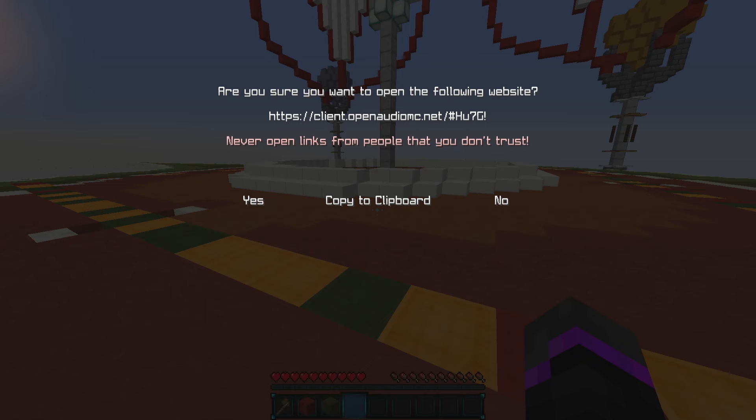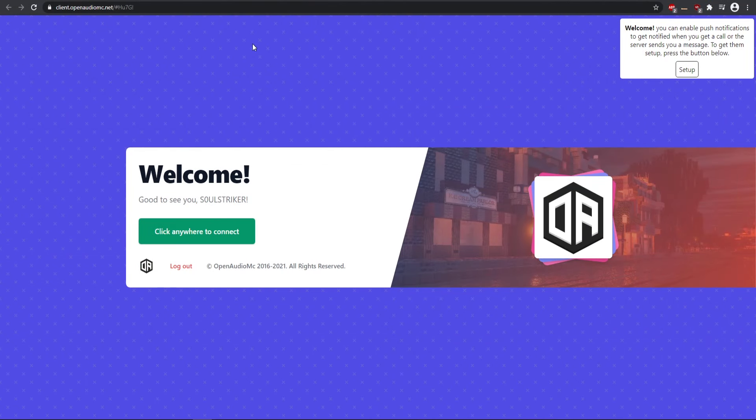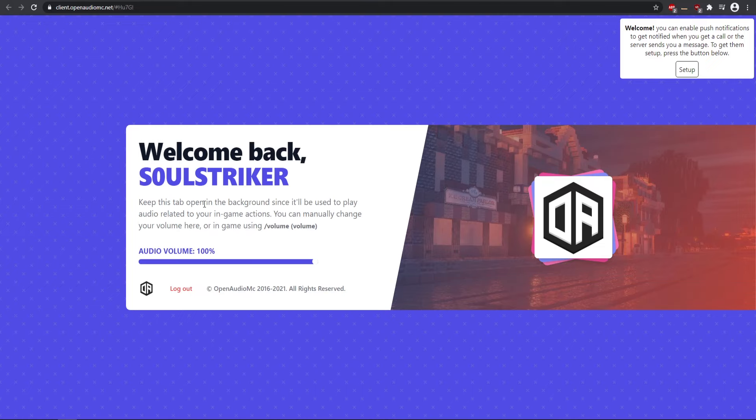Let's go ahead and click this link and switch over to our other page. It's going to say 'Hey, glad to see you, SoulStriker' — whoever has that — and you basically just accept it. This is going to be on a per-player basis, so you can use the volume command or adjust it in here. This is where everything is going to be played through, syncing up to different speakers and WorldGuard regions as you saw in the beginning.